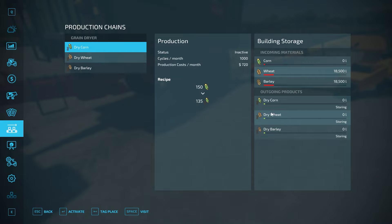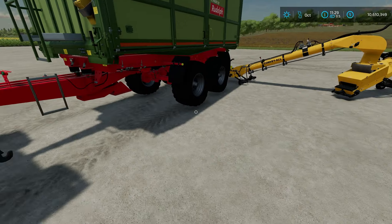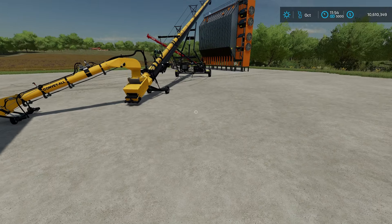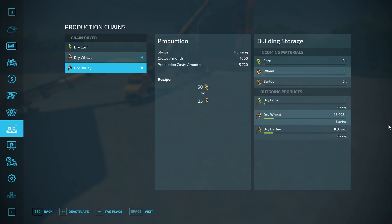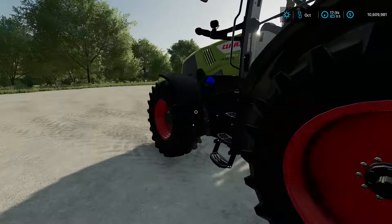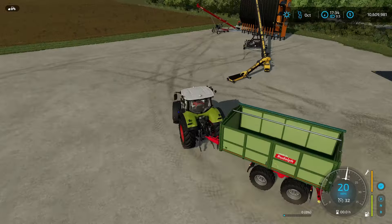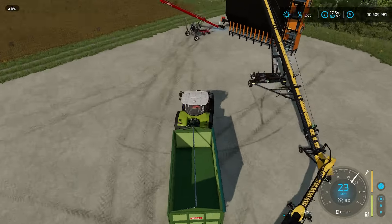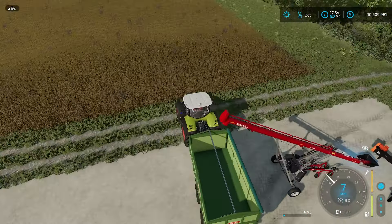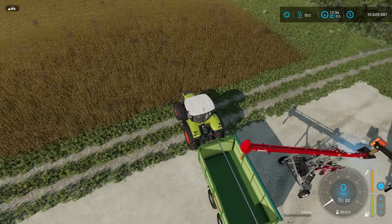Now we have some wheat and barley in there. We'll activate both of these — it should not take too long to finish. If we fast forward time a little bit, you can see it's already completely done; it did not take long at all. Now we can get it out by driving a trailer under the other conveyor belt over here. We can get all the different commodities we put in back out, which is cool. Let's go ahead and get the dry wheat out.